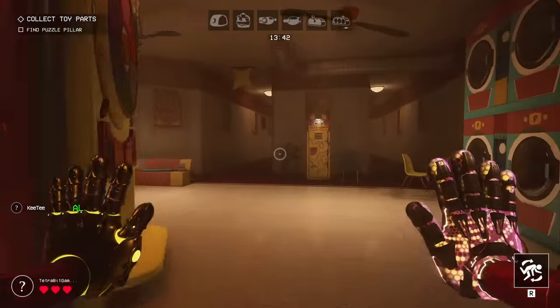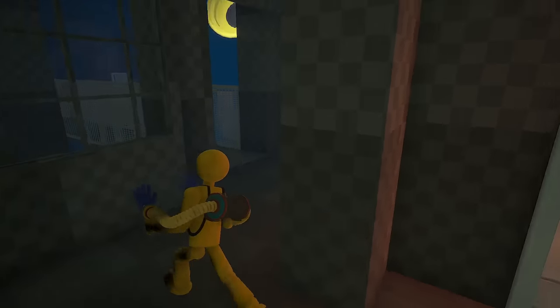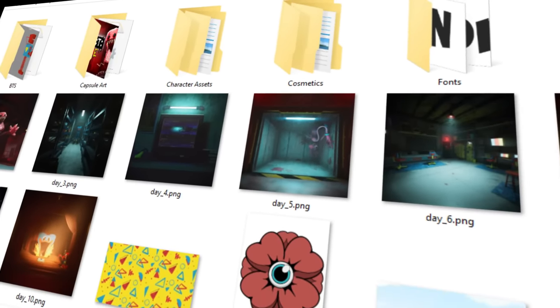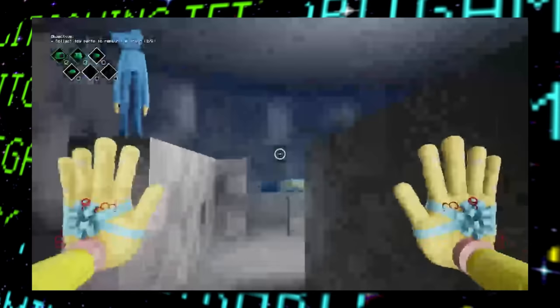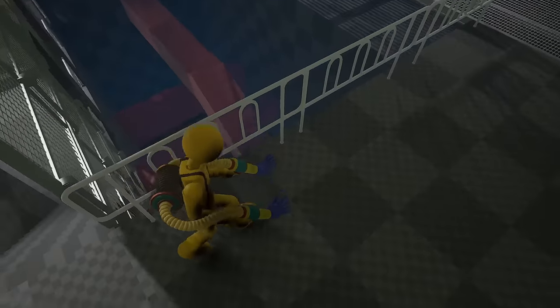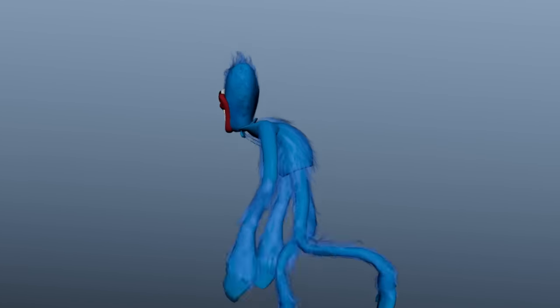Hey guys and welcome back to another Lost Bits video right here on TetraBig Gaming — the series where we explore the unused, altered, and unseen content in gaming. We are back again for one final Project Playtime Lost Bits video, and this is one of the most exciting videos I've made on the series. A whole bunch of internal files got leaked from the developers, and amongst these files are some really early videos and graphics that give us an awesome behind-the-scenes look into the earlier stages of Project Playtime's development — unused graphics, hidden image layers, unused mechanics, and a whole bunch more.